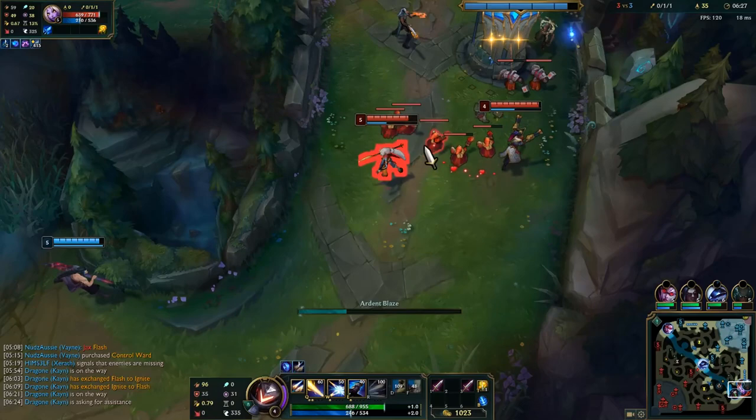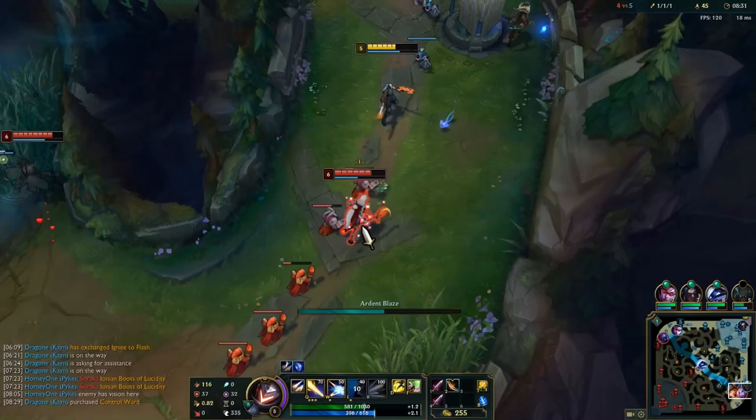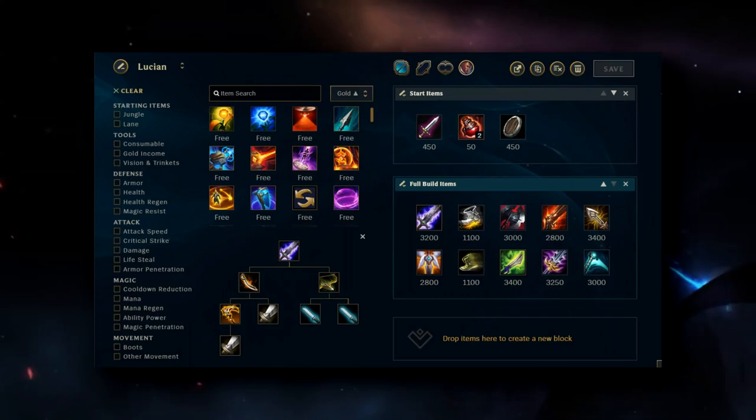Doran's Blade is great for pretty much 90% of starts. The shield for the other 10% is great if you feel you're going to be focused in lane and your support is perhaps squishy and a very passive laner who stays back, or even if the enemy ADC and support has high poke.